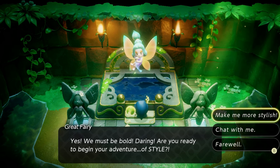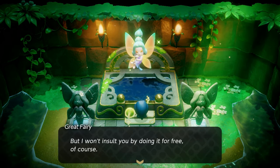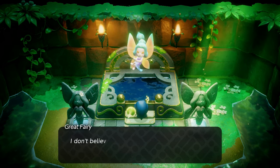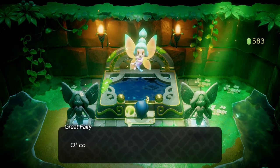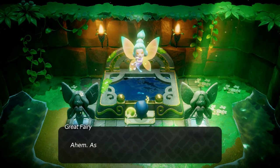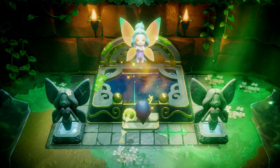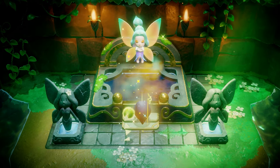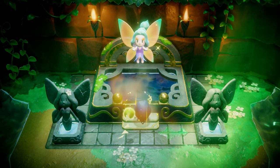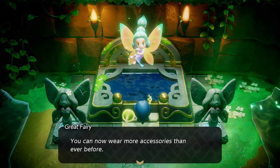When you talk to the Great Fairy, you'll get a prompt to say 'make me more stylish.' By selecting this, it gives you the option to increase the amount of accessories that can be equipped on Zelda. The catch is that raising the accessory limit requires rupees for each additional slot, with each slot being more expensive than the previous one. If you pay 100 rupees, your accessory limit will be upgraded to two.